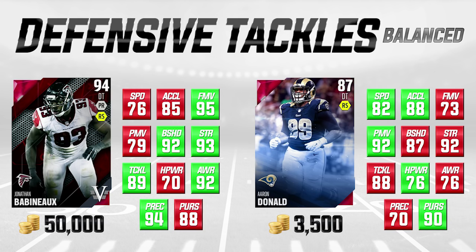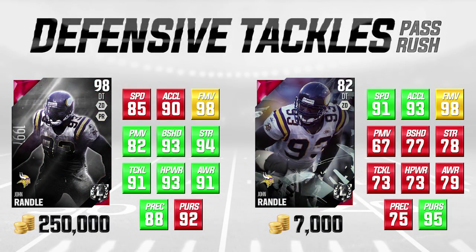Let's talk about some pass rushing specialists. These are defensive tackles who are not necessarily great against the run but are very very good against the pass. If you're in a third and long or fourth and long situation and you just need your defensive tackle to get to the quarterback, I would really look at these guys.